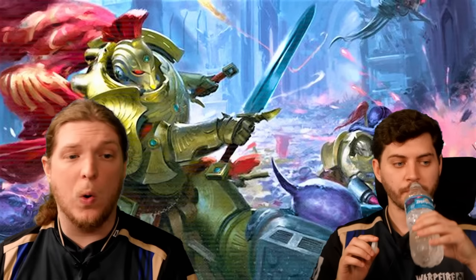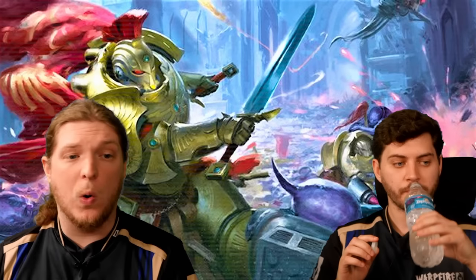We could put Custodes at top of A or bottom of S — it doesn't really matter. But if I'm a Sisters player or a CSM player, I do not want to play against Custodes. I think they're willing to put them top three right now.